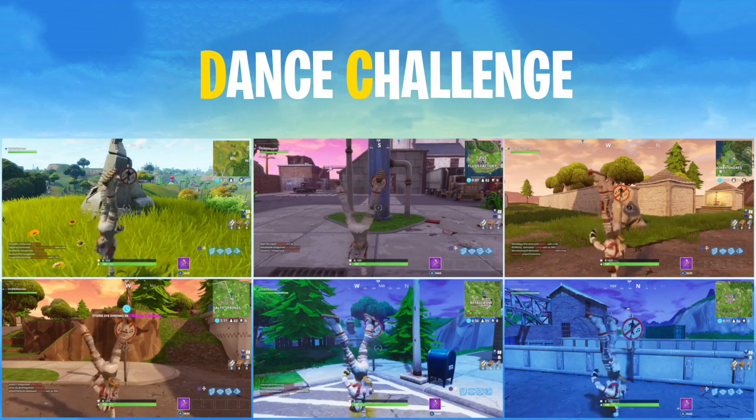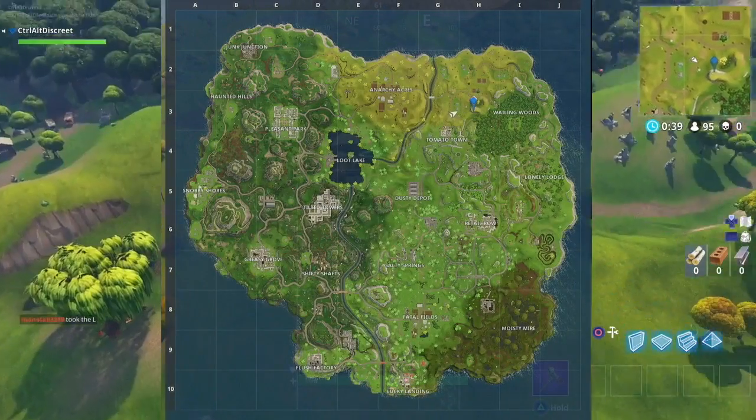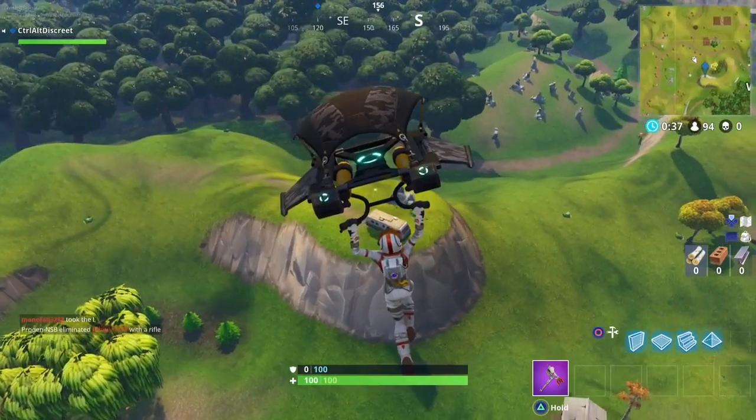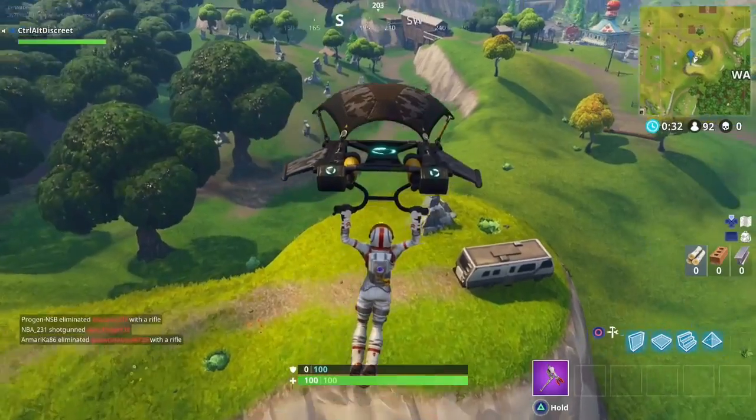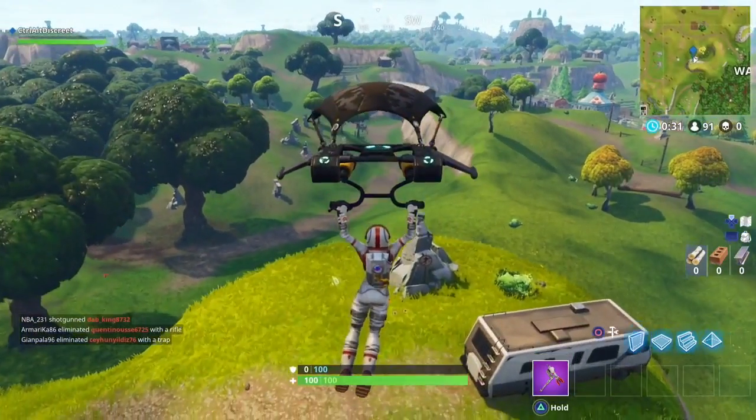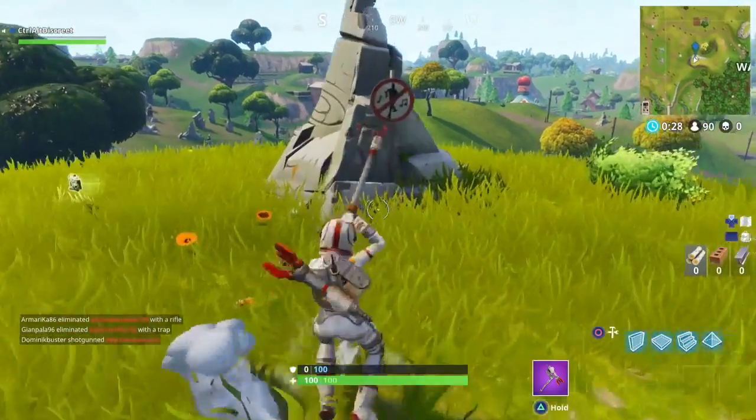The first one to visit is a remote spot just off to the left of Wailing Woods. Although it's important to dance at these locations, you just can't leave the game to complete this or any of the challenges — for them to count, you have to either die or kill yourself.